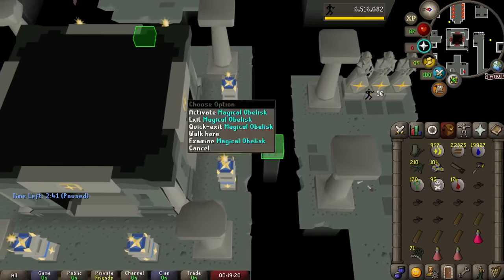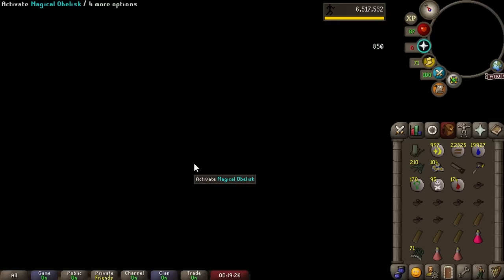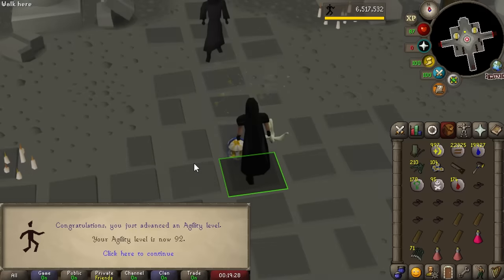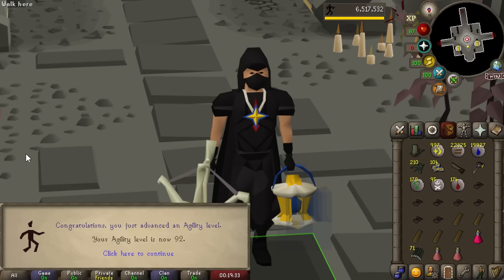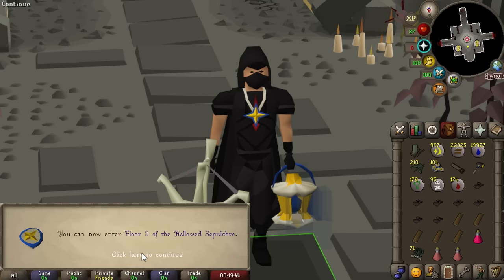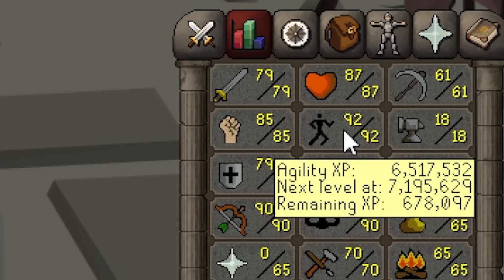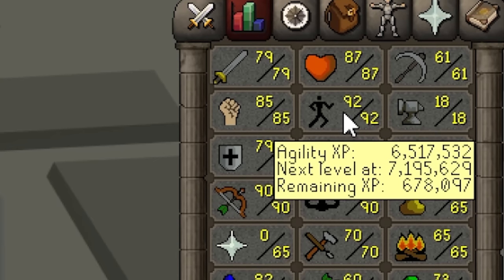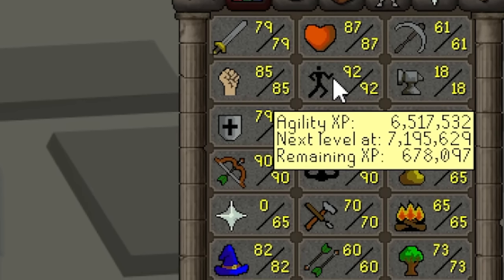I've actually been waiting to get this agility level for a while. My plan was to do it in a different episode, but I'm just too excited — on the horizon we have so many good money makers unlocking. We've finally done it: 92 agility, which is such a big level. We finally have access to Hallowed Sepulchre floor 5, where we can get a chance at the Ring of Endurance. We've unlocked the best agility training method and money-making method in the game — up to 2 mil per hour while training agility.